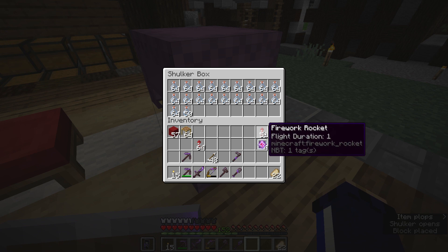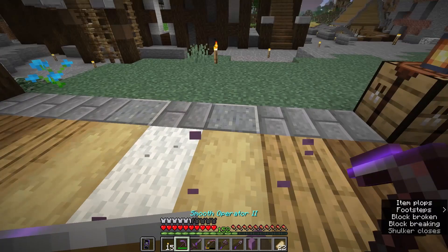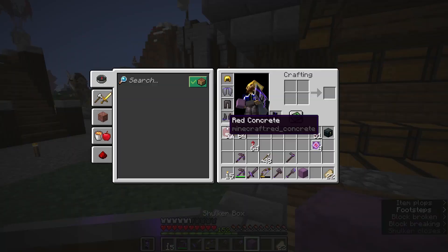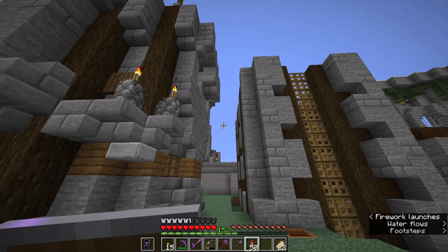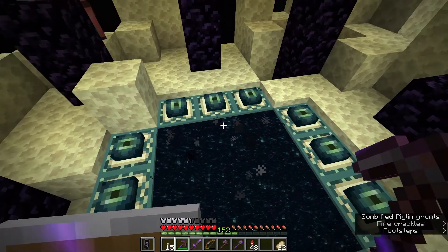I'm planning on filling up an entire shulker box more or less with dragon's breath. We can fit a few more glass bottles in there if we want, but I think that'll be good for starters. We can always resummon the dragon if we really need more, and having a few rows of it is going to be good preparation if we want to do anything else with the End in the meantime.